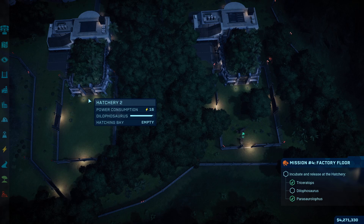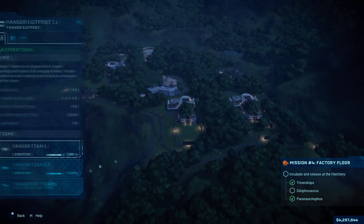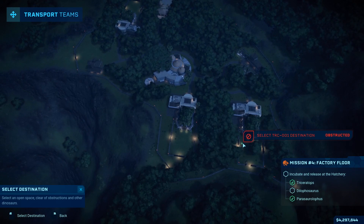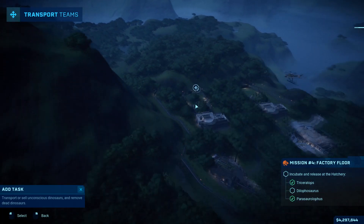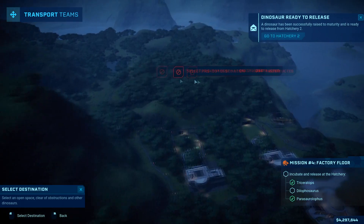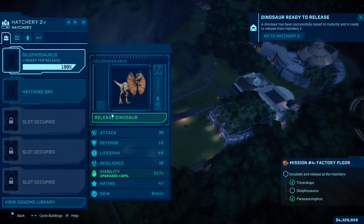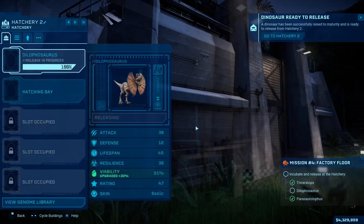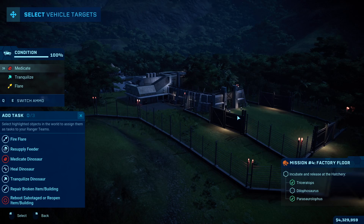We have our Triceratops and Parasaur completed and now we're just waiting for the Dilophosaurus. At this point I don't think I knew where I was going to put the Dilophosaurus. Let me just make sure — oh, he's done anyway so we're good. I think I already had it set out where I wanted him to be.